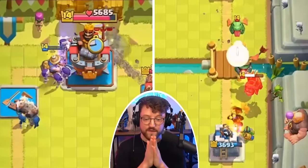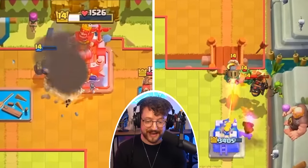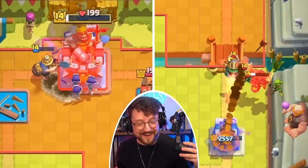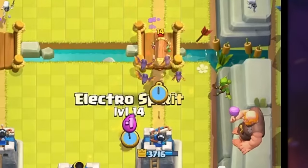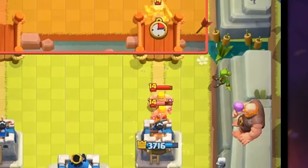Can we go for the king? Can we force out the arrows? He doesn't use them — he gets three crowned! Skeletons keep going, and he gets three crowned. Now facing a Pekka bridge spam deck. We destroy the barbarian battle ram and have the third skeleton cycle ready, enabling the evolution.